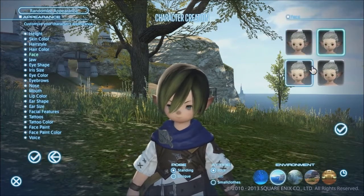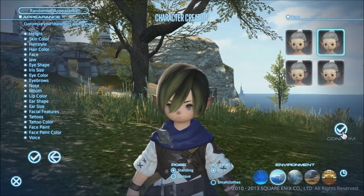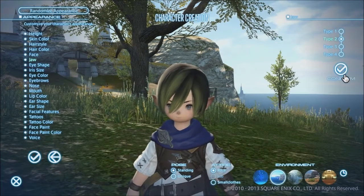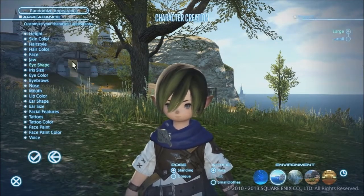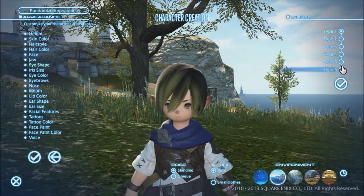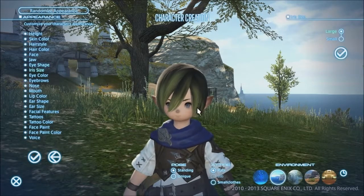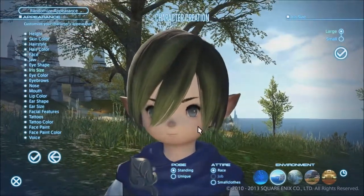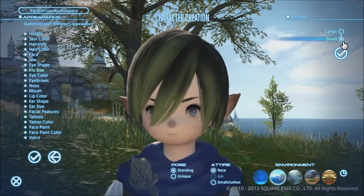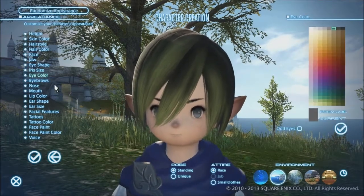Then we get to pick the face. We'll keep the second face here. The jaw — we'll pick number two. The eye shape — I kind of like the thicker eyes, like right here, type four. The iris size — they're pretty large right now, and you can see the small difference between them. We're going to go with small eyes here. Eyebrows — I like those, so we're going to stick with them.